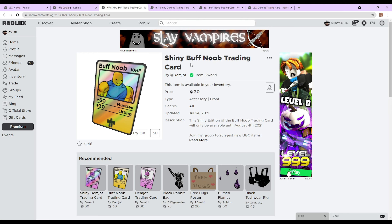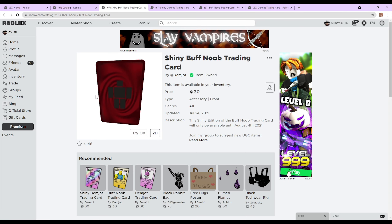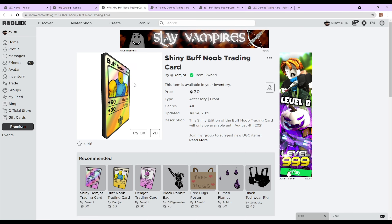Let's focus on these items right here. Of course you have the shiny buff noob trading card priced at 30 Robux, which is actually very affordable for a front accessory, so very nice. This one is going to go off sale on August 4th, kind of like a limited time item. I think this one looks very awesome — it has a very cool design and I'm quite a huge fan. It's definitely a Pokemon reference, especially if we take a look at the back right here — I'm pretty certain this was supposed to be a Pokemon reference, so that's pretty awesome overall.